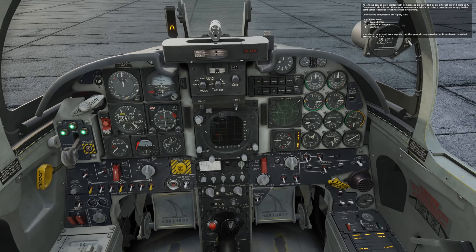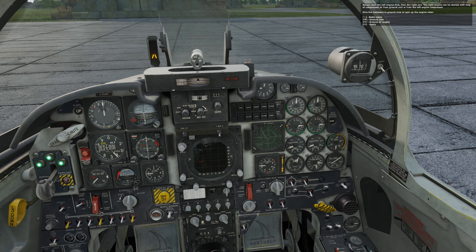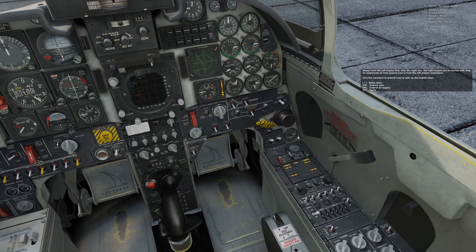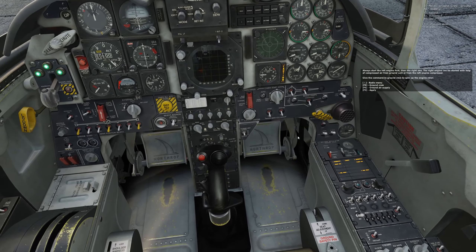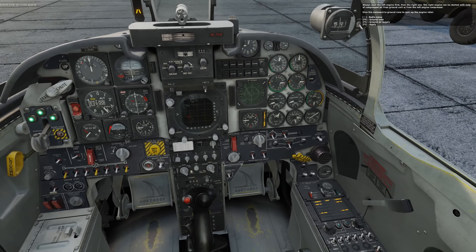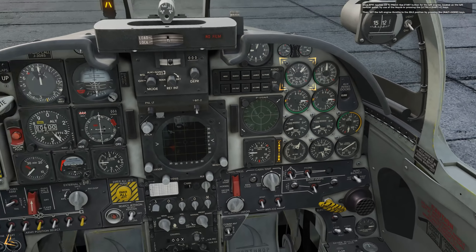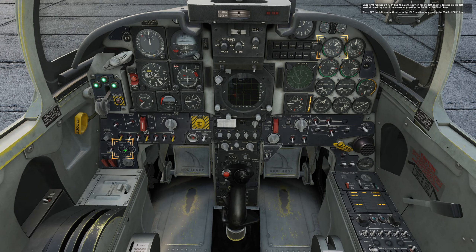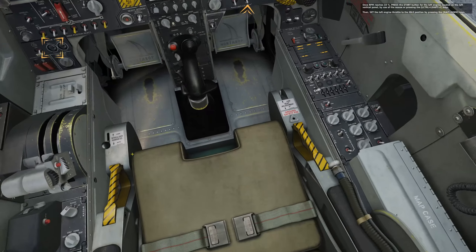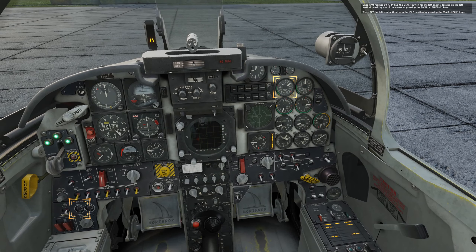Press space to continue. Now we need to start up the engine rotor using compressed air. Ground crew — F8, F5, F3 — Chief, apply ground air supply. They're going to spin up the engine rotor for us. Air is now applied. Press engine start, then set the throttle to idle using right alt and home. That fires it up — it will take about 35 seconds.